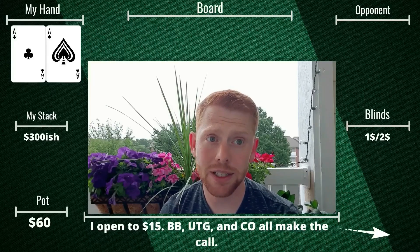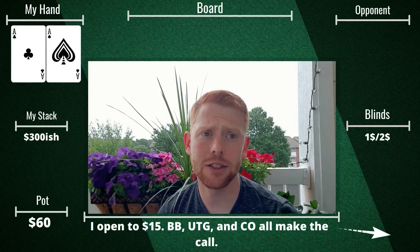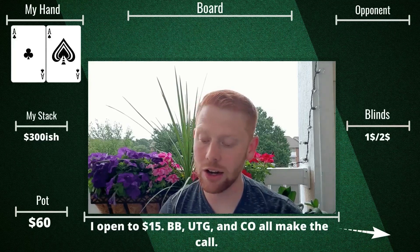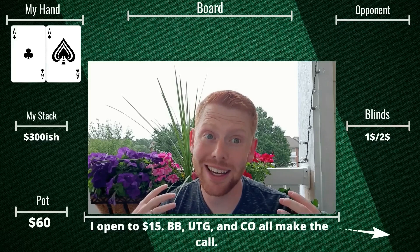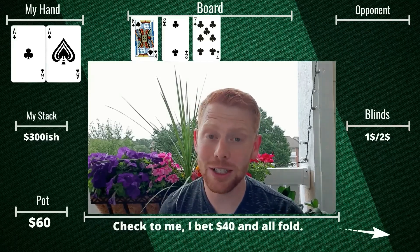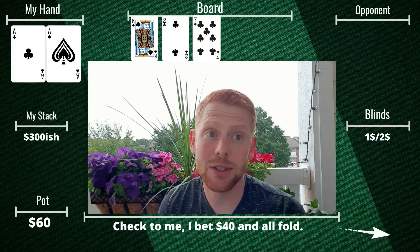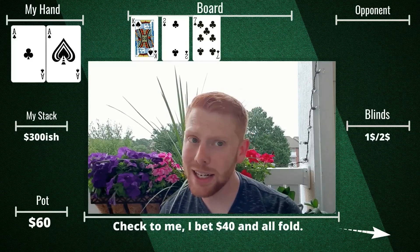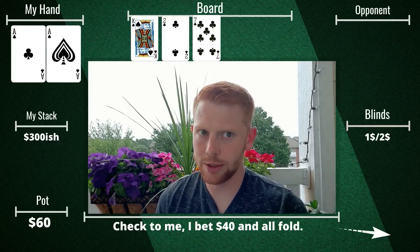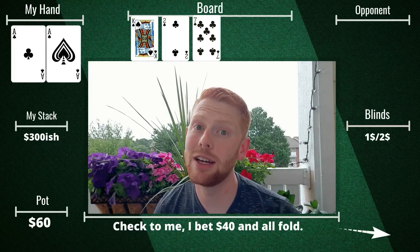First hand is pocket aces from the button — the best hand ever. I raise to $15 pre-flop after several limpers; only the big blind, under the gun, and the cutoff call. Flop comes king-7-deuce with two clubs. I have the ace of clubs, so we're not sad about that. Action checks to me, I bet $40, and everybody folds. Winning hand, but not the way you want to play aces, especially on a king-high flop.